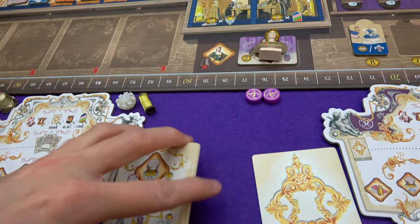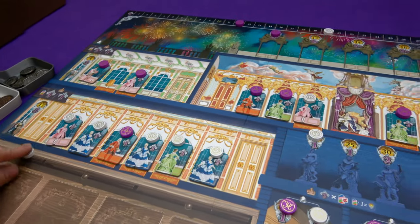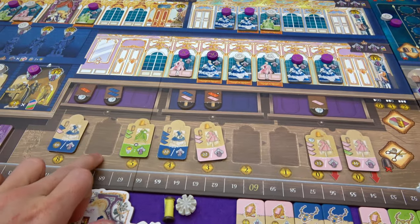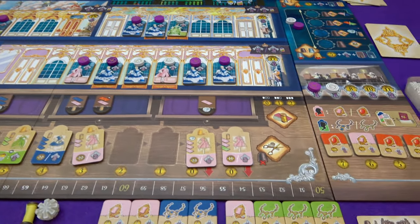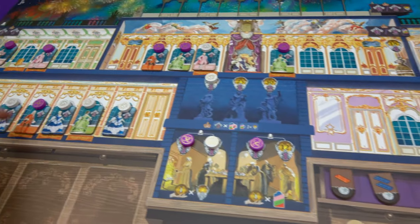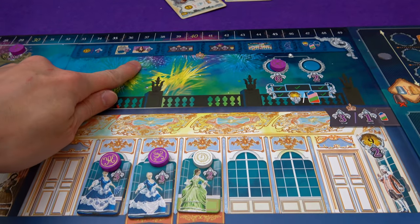For Madame du Barry's final action: the cheapest musician, over here where she hasn't got a dress so it makes no difference. End-game income: five, seven, nine, eleven, thirteen through twenty-nine, thirty. End-game scoring: ten money is a point, so that thirty goes straight away and I get three points for it. Did anyone take the queen's favor? Neither of us did - that's worth three points at the end. Bonuses for blue employees: I've got my card with every two green or blue scoring three points - two sets, so that's six. Every set of thread and lace is three - one set. Plus eleven points for employees.